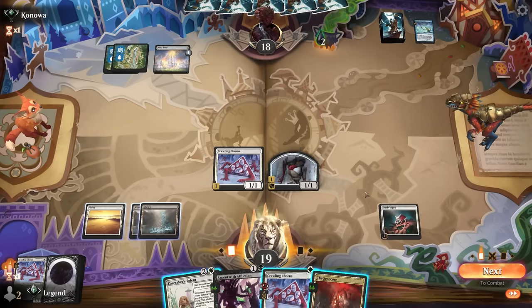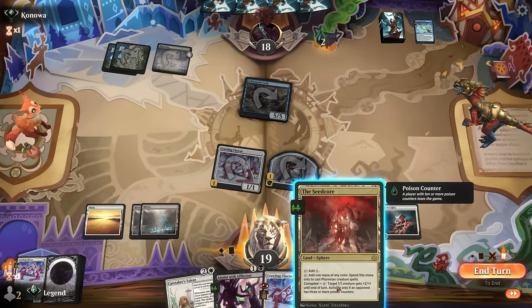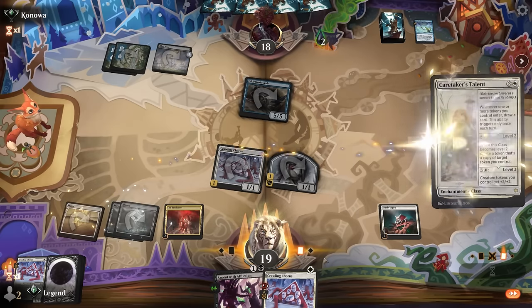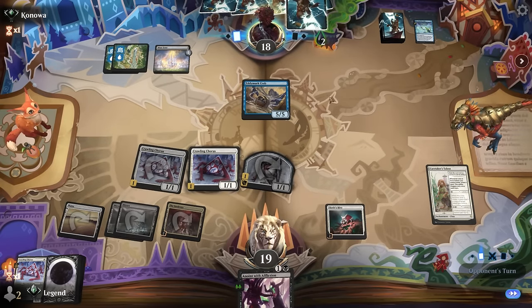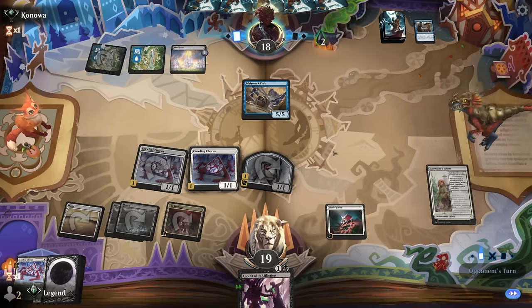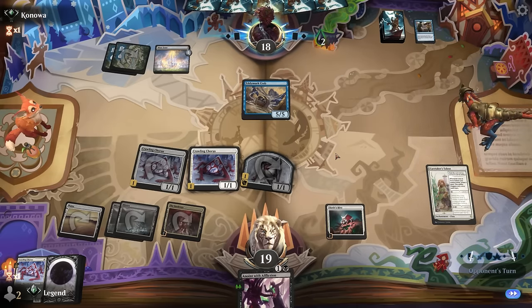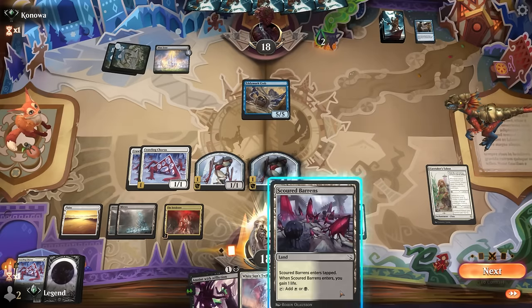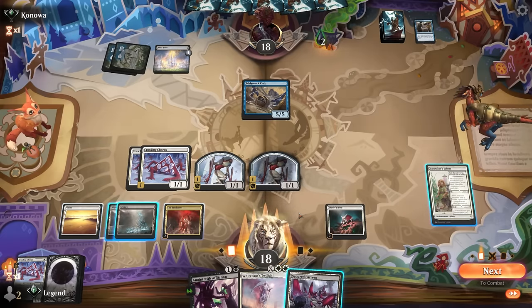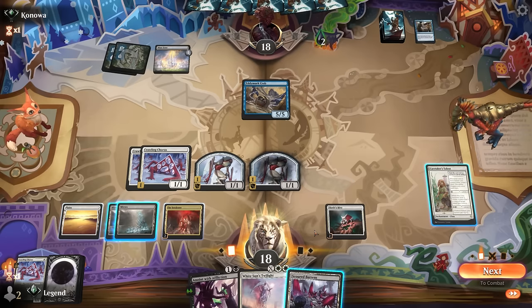The opponent bounces our Chorus with Into the Flood Maw — they could have bounced our enchantments if they gave us a fish token in return, but maybe they have a different answer planned for the Hive. Now we're at a stage where we can activate Mirrex instead of playing into counterspells. The opponent plays a Crab to tap down our creatures — that's fine, so Talent resolves. We can still play a Chorus as a chum blocker to draw with Talent. Currently unable to cast Anoint with Affliction since we don't have black mana.